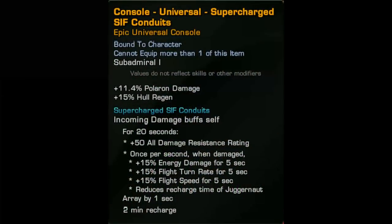Next up we have the Supercharged Sif Conduit Universal console. This console is equippable on any starship, but was not added to the existing Vaadwar console set. Upon inquiry regarding why it wasn't included in the set on the most recent dev stream, they said it was due to not wanting to mess around with a set that hadn't been out for four years. Personally, I feel it's quite a mistake to not have this as part of the set. For the console stats, there is a very small passive Cat 1 Polaron damage buff, equal to about 30% of what an attack console provides. It also has a minor 15% hull regen buff, but the clicky is where most of the goodies are.